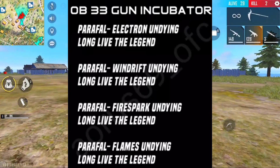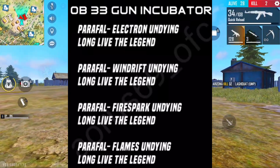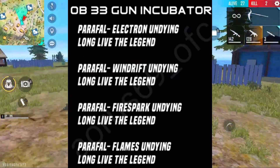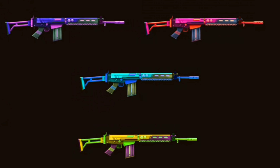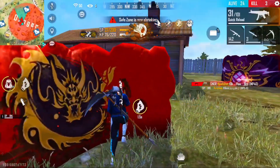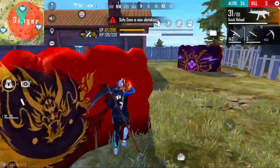We are going to look at four skins: the electron undying, wind drift undying, fire spark undying, and flames undying. These four skins are available in the incubator. We are going to go to the incubator's skin.